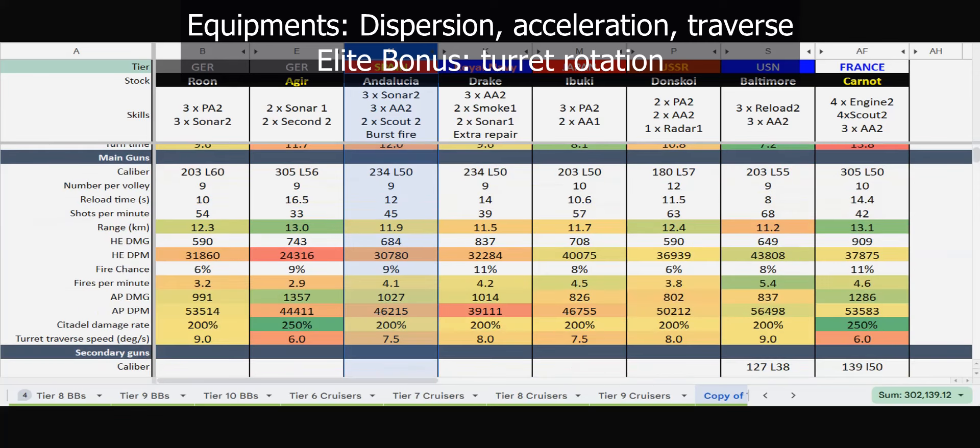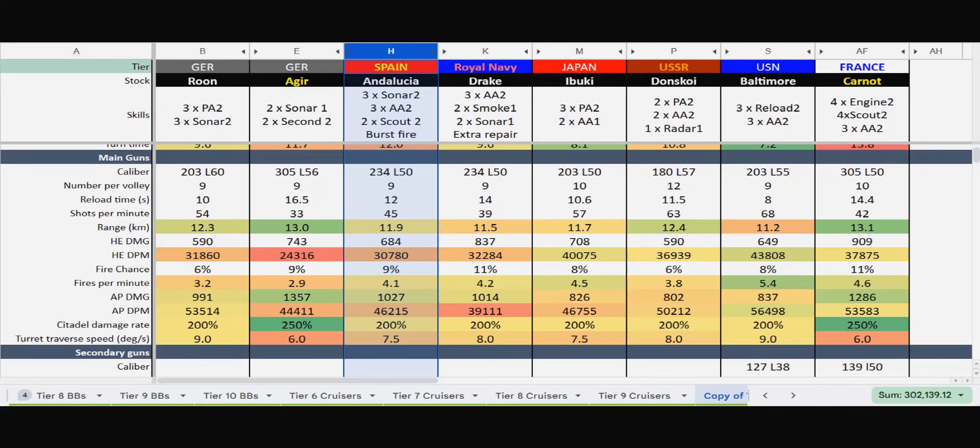Now to the guns: 9 x 234mm guns that fire every 12 seconds, and that's the first issue with the ship. Your HE DPM is actually worse than the German cruiser, the Rhône. So HE is really not an option — you do get a decent fire chance, but the damage output is just so low. And the AP is not much better at 46,000. To put things in perspective: the Rhône gets 53,000, Baltimore and Donskoi are all above 50,000. And they all have the option to increase that damage with more rapid reload — Andalusia does not. Surely it must have good range? Absolutely not — less than 12 kilometers, that's Japanese heavy cruiser territory. You do get a scout plane to increase it, but it's not going to help you a lot.